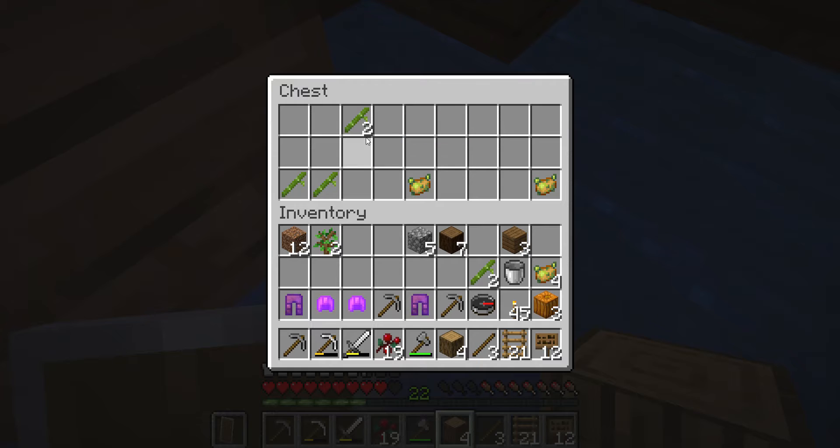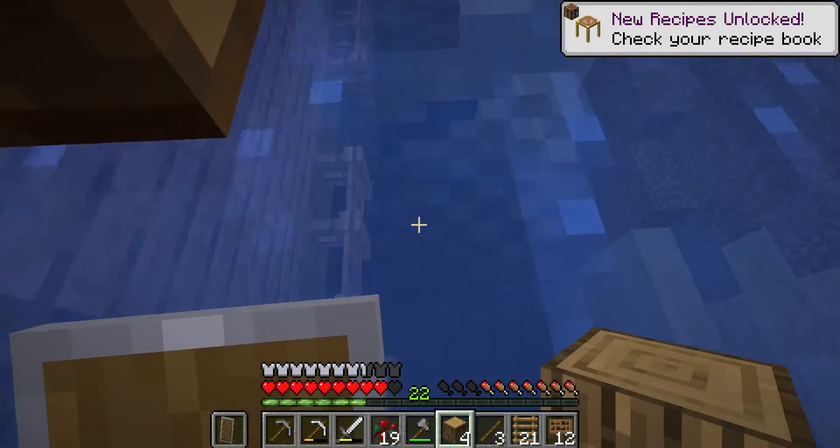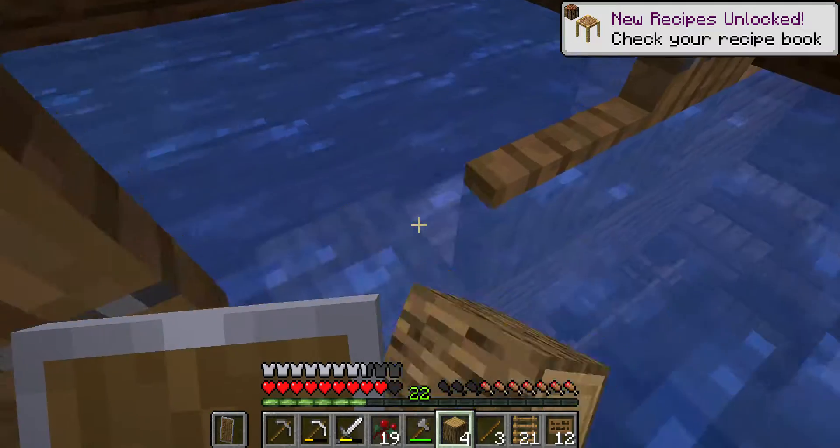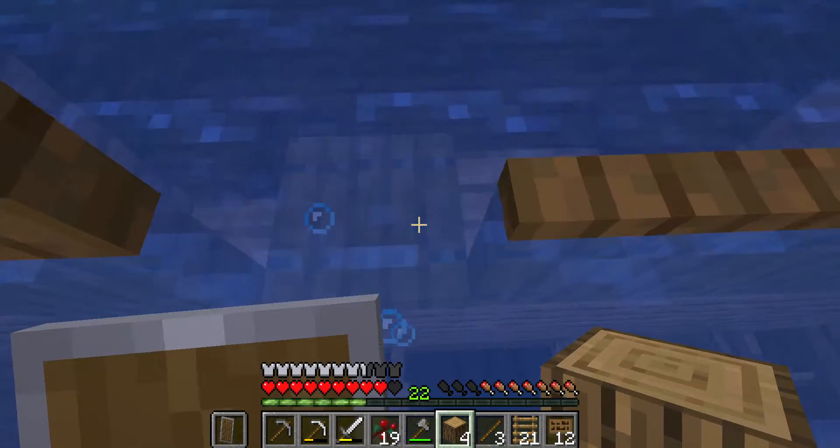Ooh, bamboo. Bamboo is something new — I know that from when I was building the mob grinder. Ooh, poisonous potatoes. I think those are rare, and I think they're used for brewing potions, which I might not do a lot in this series.